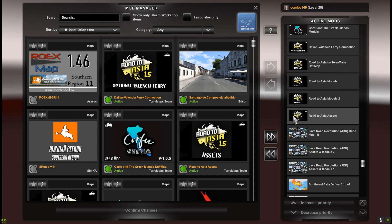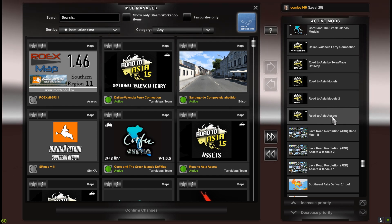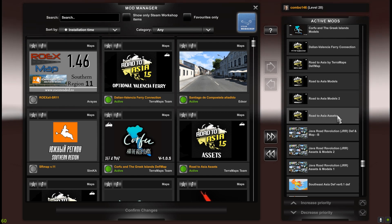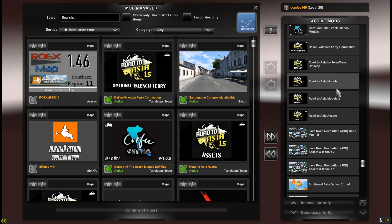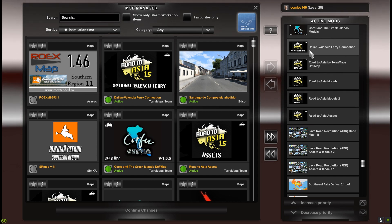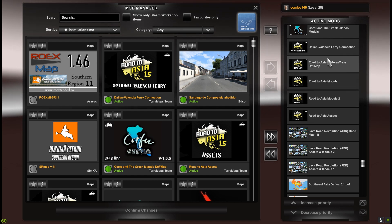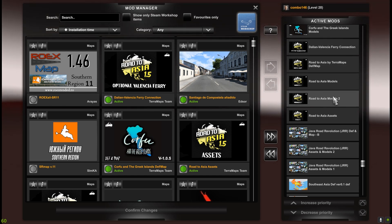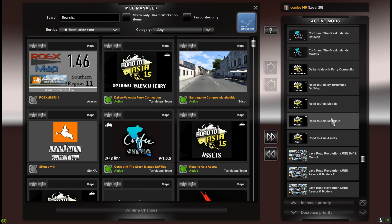Route to Asia is also a new version, and it is one of my favorite maps — it's made by the TerraMaps team. The load order includes Road to Asia Assets, Models 2, and different map files. There is also an optional ferry connection from Dalian to Valencia. As you can see, we have some changes in the load order because Models 2 has been added. The count of models is growing and that is great.